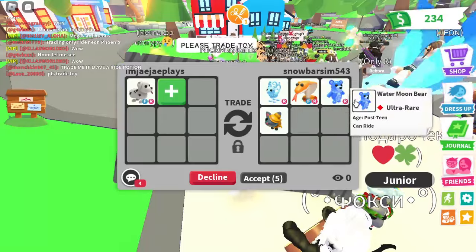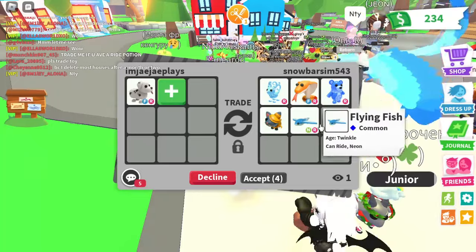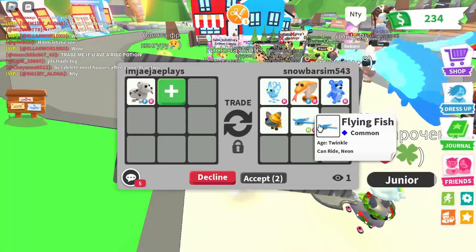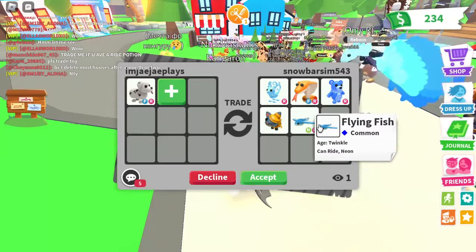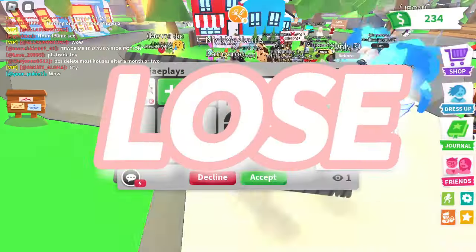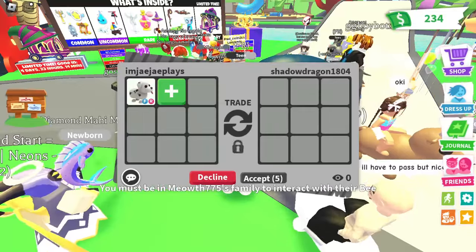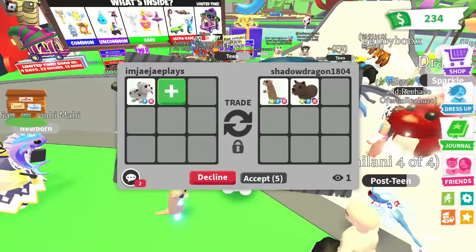Now we're getting offered a rideable Flare Ice, a fly ride Cobra, a rideable Water Moon Bear, a Mummy Cat, and a neon Flying Fish. These legendaries don't have very good demand, so even though it is a lot of legendaries and cool pets, it's still a lose.